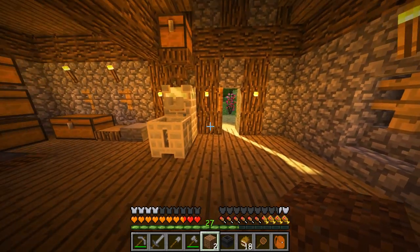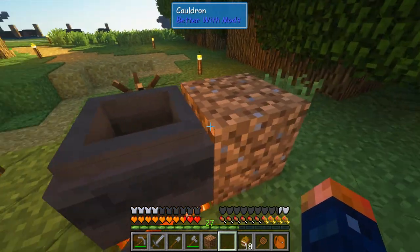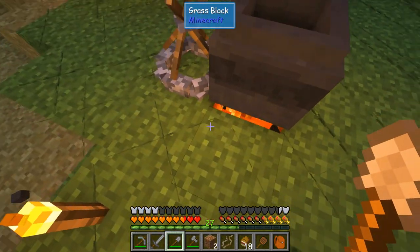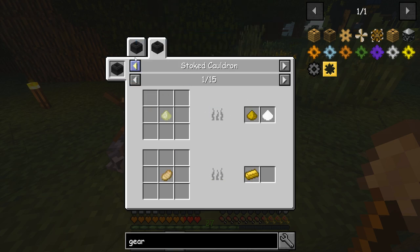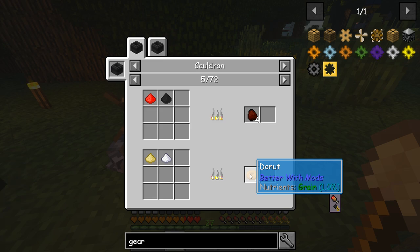Let's go over here, place this down, and now we have a cauldron. There are two different types of fire you can have underneath — one with a bellows will change the type of flame, so there are two different types of flames. As you can see you have a stoked cauldron — that's what it calls it when you have a different flame underneath. Pretty cool, and yeah, there's a whole bunch of stuff we can cook in here now.